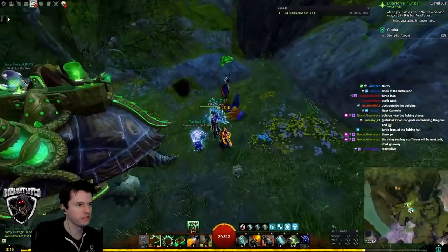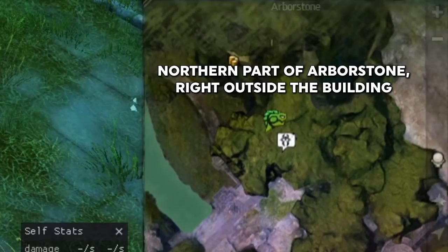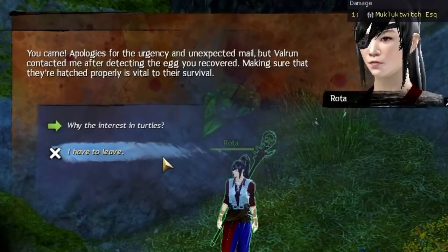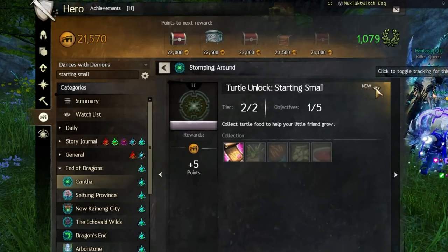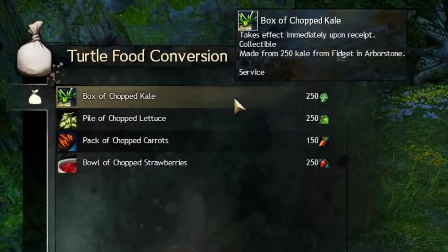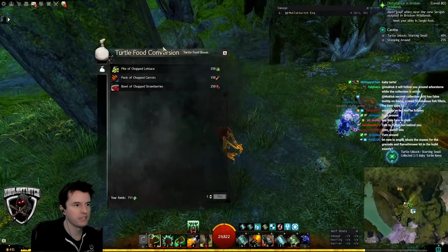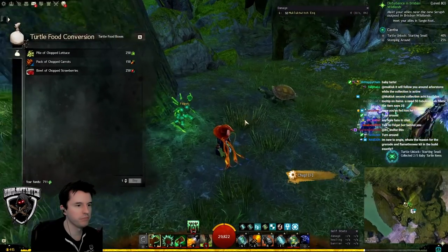After obtaining your turtle egg by either of those means, take it to Rota in Arborstone, located here, who will give you some instructions on what to do next. A new achievement will open called Starting Small. You need to bring 250 kale, 250 strawberries, 250 lettuce, and 150 carrots to the bot a few feet away from Rota.